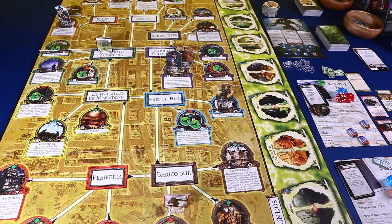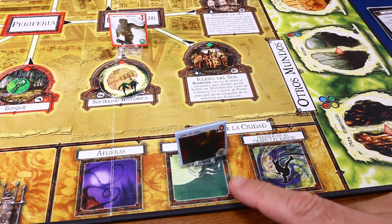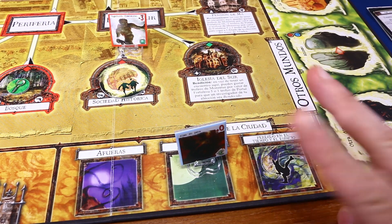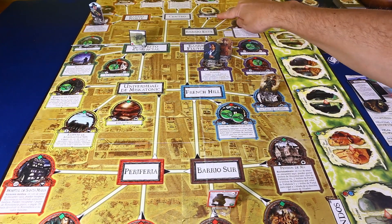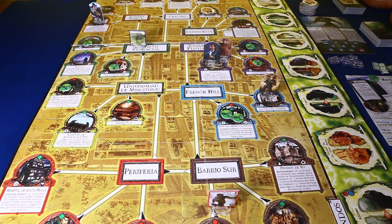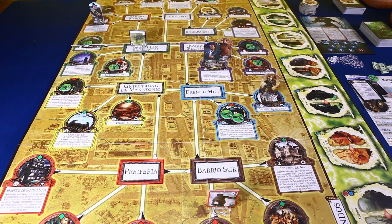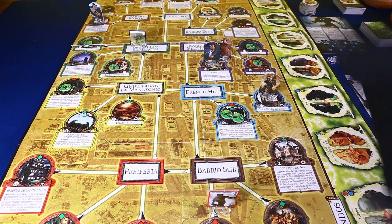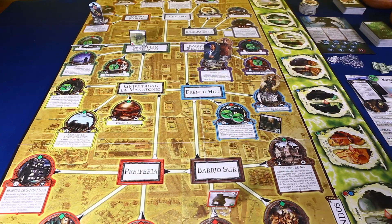He abierto un portal y me dejé dos pasos importantes. Como hemos abierto un portal en el motel HIP, la perdición avanza uno, ya estamos en dos. Y cada portal que se abre trae un monstruo consigo. Sacamos un monstruo de la bolsita: el Chocho. Como tiene una luna, se mueve por la flecha blanca. El motel HIP tiene una flecha bicolor, así que sale a la calle del barrio este. Pido disculpas por este error.